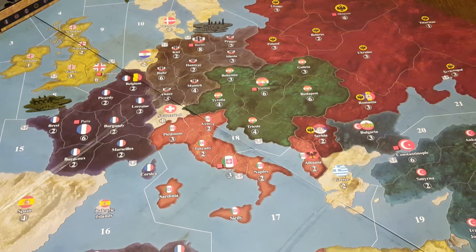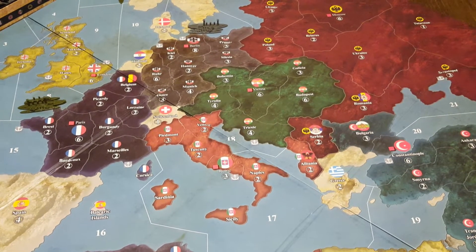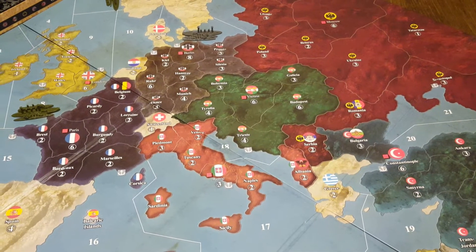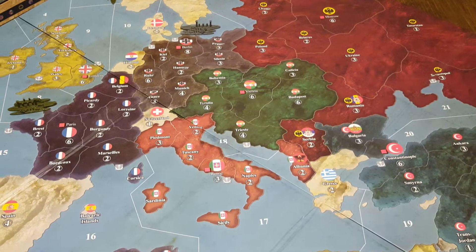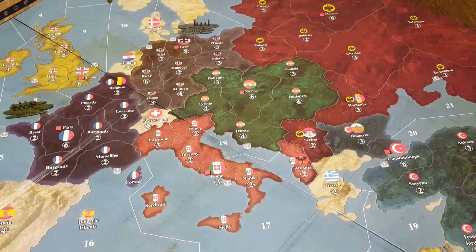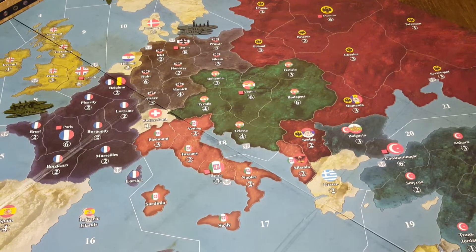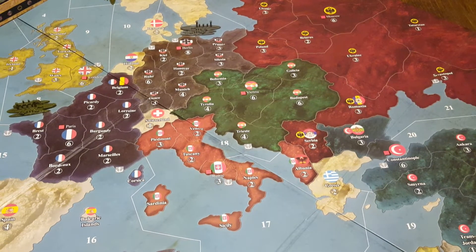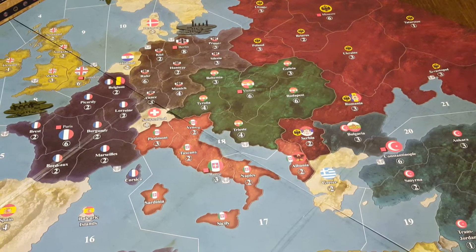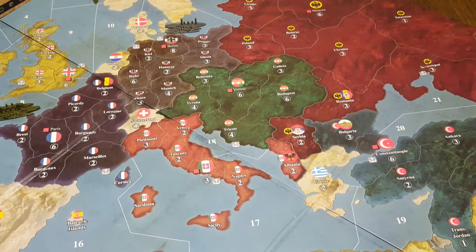Hello YouTube, and welcome back to this Axis and Allies 1914 tutorial series. For this video, there are a couple topics I want to go over. I'd like to talk a little bit more about naval bases, and then I want to talk about capturing capitals — what does that mean? And then that's going to lead into a discussion of how do you actually win this game of Axis and Allies 1914?